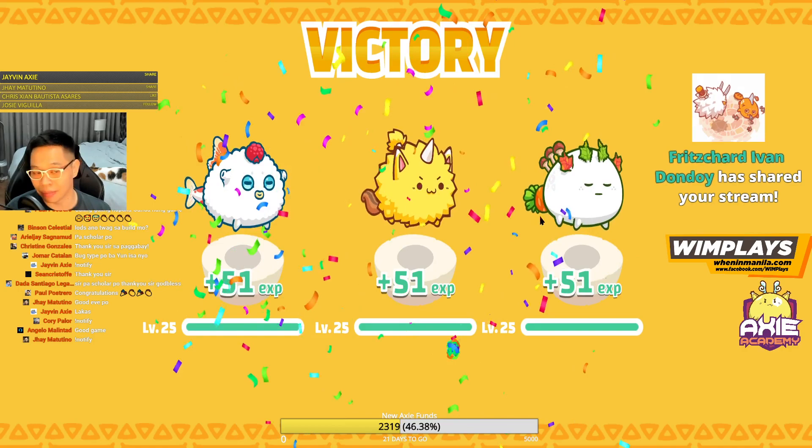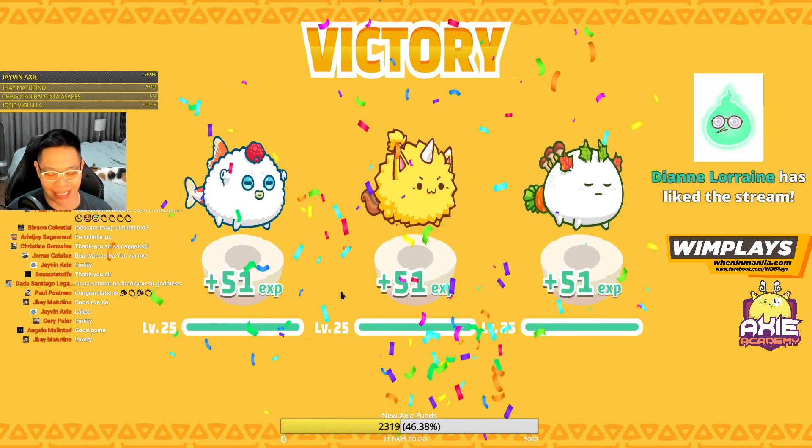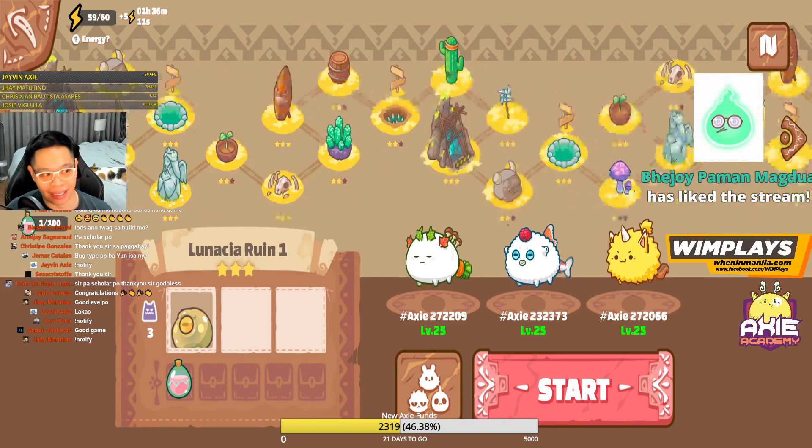You get experience, but the max is 25 as far as I know — I've hit my level cap, I can't go any higher. I still can't finish Adventure mode because the later stages are really hard. You get 1 small love potion from stage 1. That'll take you forever if you're farming this to get to 100, so that's why you want to go to the higher levels where you're getting way more. That is Adventure mode.